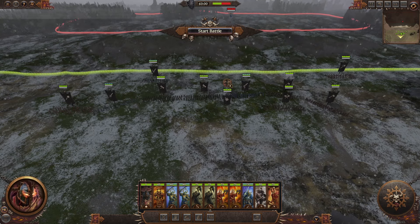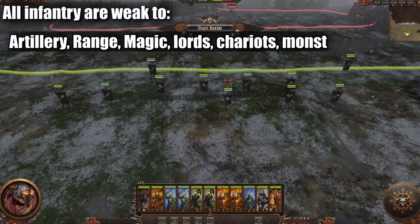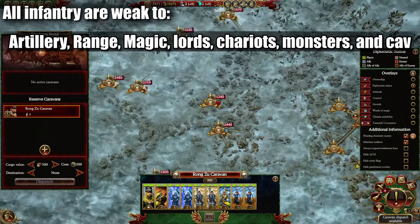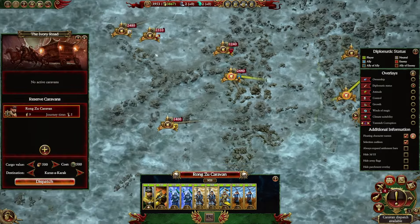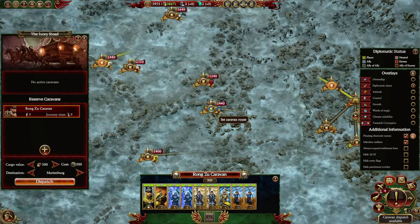Things you'll always need to watch out for when dealing with infantry and worrying about your frontline is that they're always weak to artillery, range, magic, lords, chariots, monsters, and cavalry. Any one of those will typically deal a ton of damage to your infantry units, cause problems for your frontlines, and possibly break through, so you want to be micromanaging your troops to make sure that they're taking optimal fights, and that you're avoiding taking unnecessary damage from things like artillery, range damage, and not grouping things up to get hit by magic spells, for example.